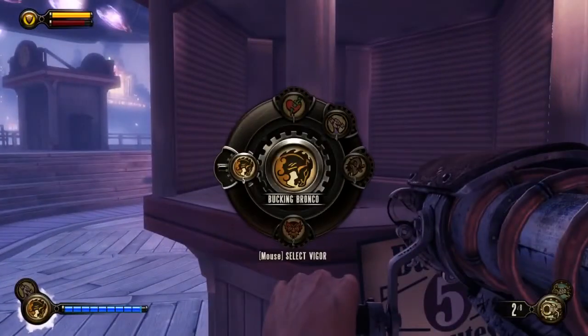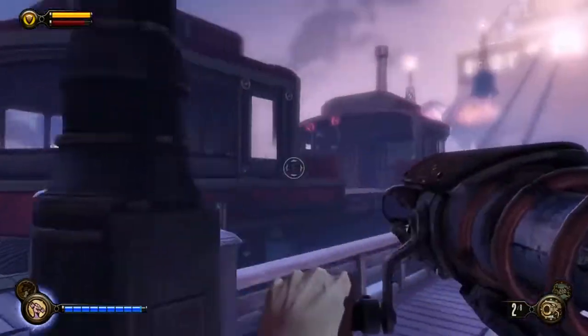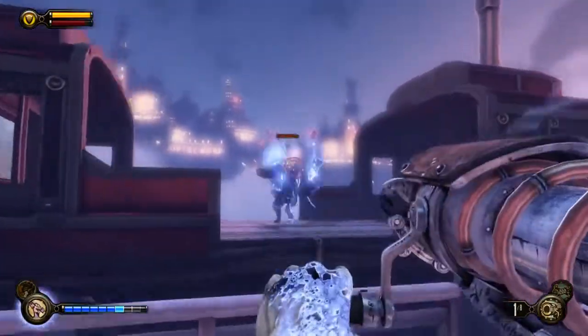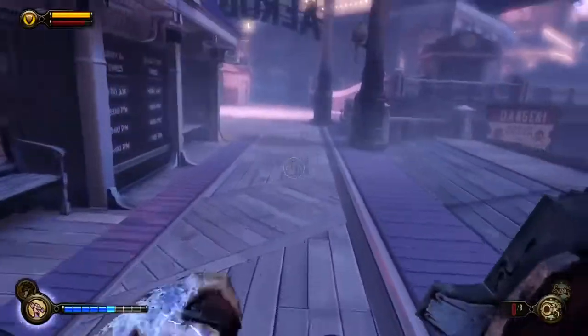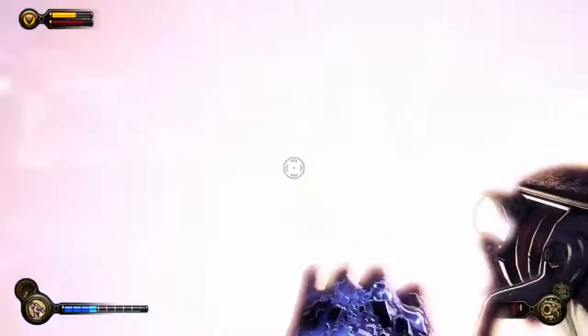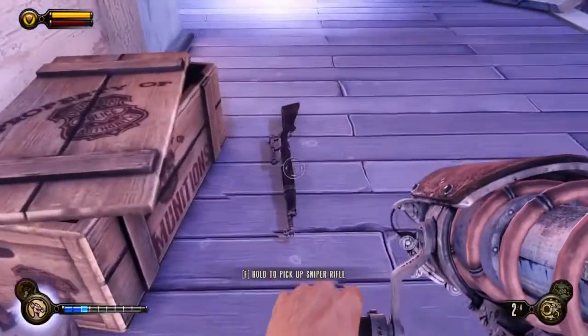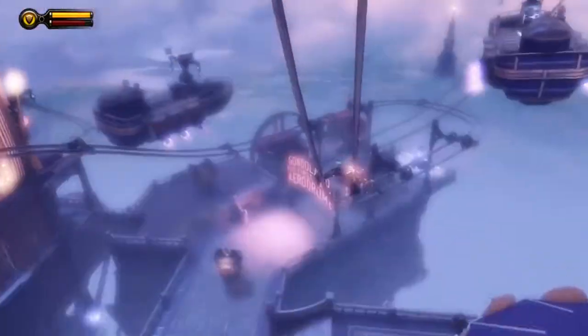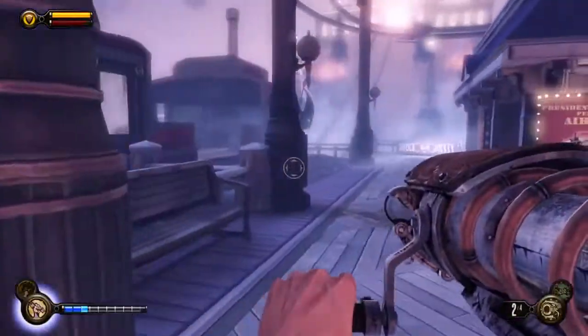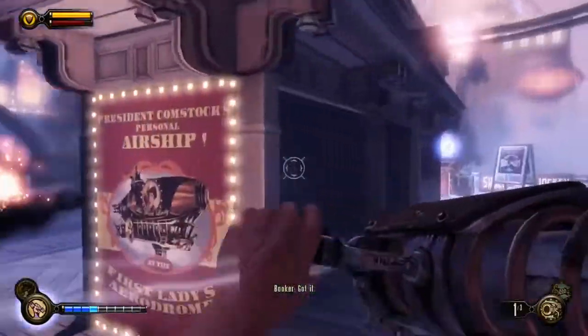Remember, you can't use Bucking Bronco — you've got to use Shock Jockey for this. As soon as he shows his face — assuming you have a better shot than me. I am terrible at this game, I'm just bad. Reloading — I need to get up there. I'm surprised my other motorized Patriot is still running around; I have no idea where he is but he's running around.